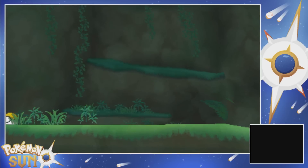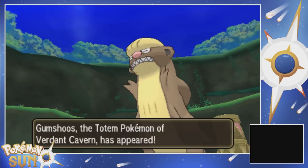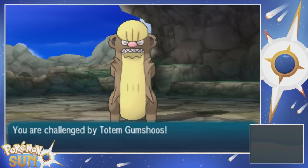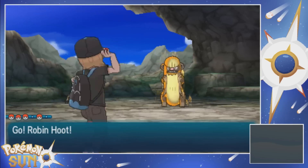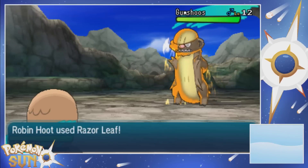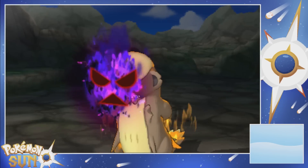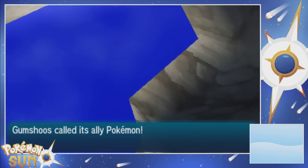This guy's pissed off — he's like you better not be taking my Z-Crystal. This guy's not having it. Gumshoos, the totem Pokemon of Verdant Cave, has appeared! So we do have to battle this thing. It's probably around level 15 or so — let's see, totem Gumshoos. What the hell's it doing? Whoa, okay. Aura flared to life — oh damn, this thing means business. Luckily I healed up. It's only level 12, so that's not even scary. Let's Razor Leaf this bitch!